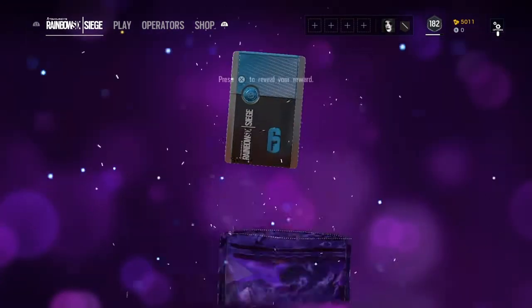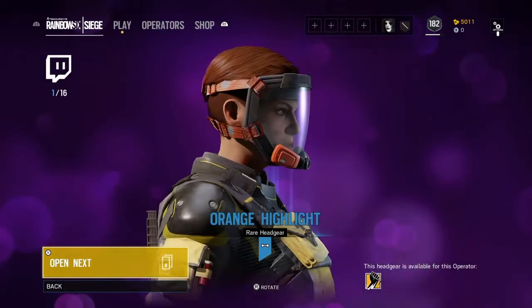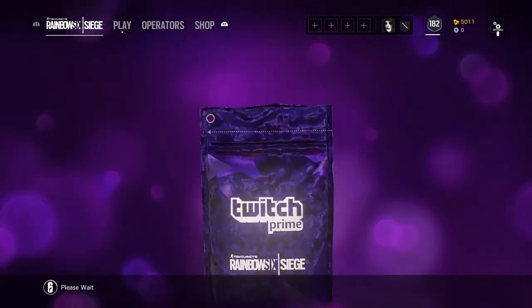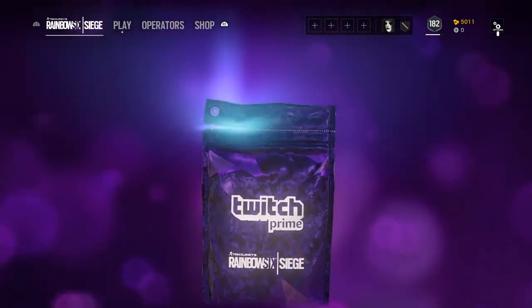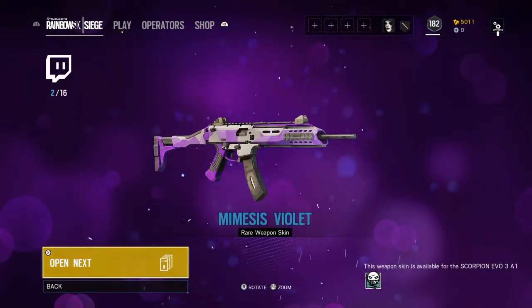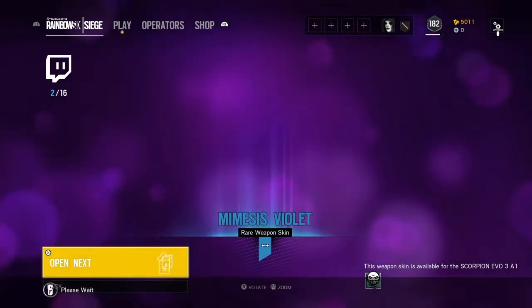Blue one first, let's see — okay, not my favorite, but let's open the next one. I didn't check what's in these alpha packs so I don't really know. Maybe if I can figure it out we'll look after I'm done opening these ones. Another blue one — oh, that's pretty cool for Ela, oh that's pretty nice, I like that.